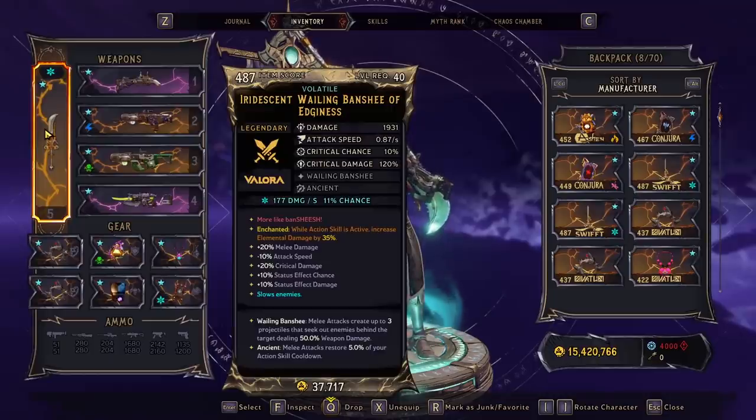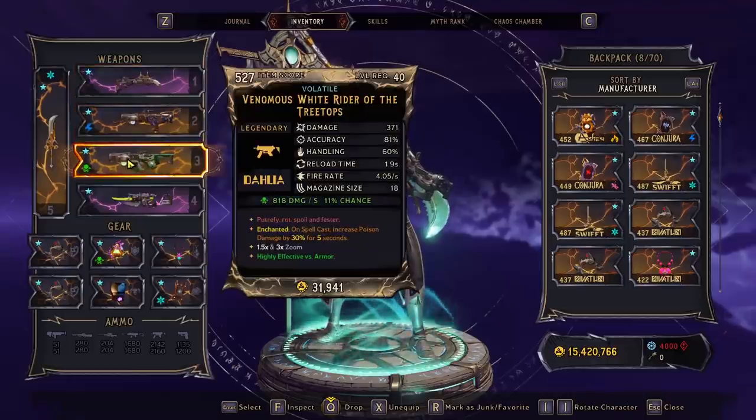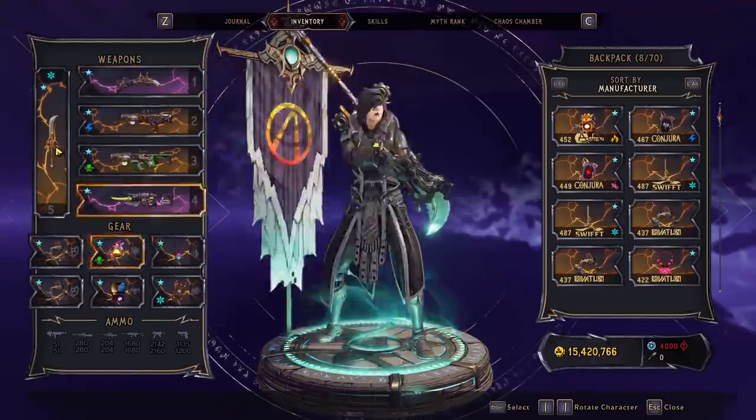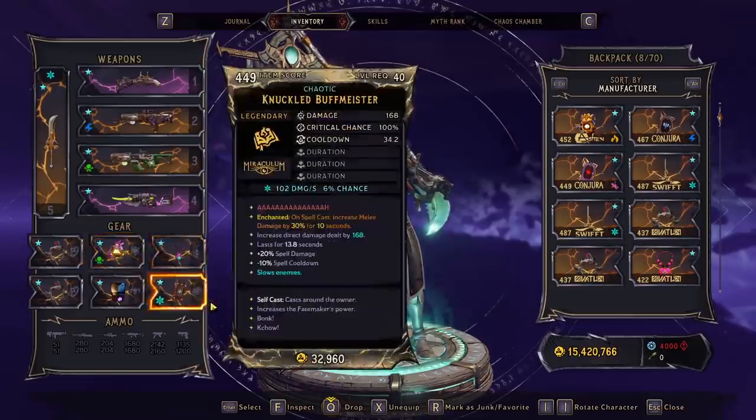For the enchants, anything that's going to boost melee damage is a plus. For the melee weapons we have elemental damage 35% on action skill start. For all weapons we have 40% melee on action skill start, except for the White Rider which has poison damage. For your shields you want to match your melee weapon — since we have a Cryo one, we're using the Frost on action skill active. For spells, use spell cast melee damage.